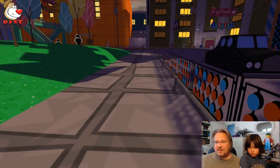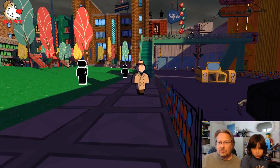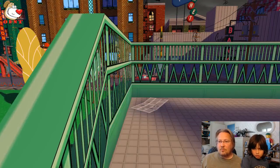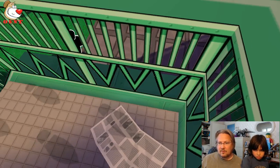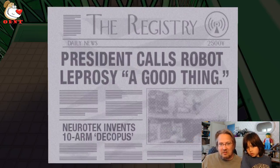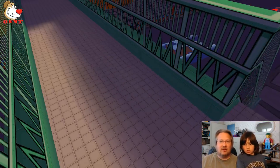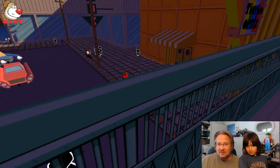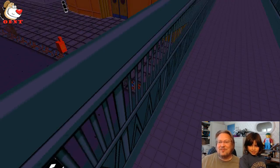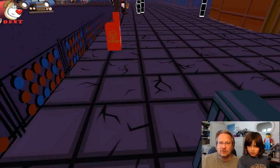I can't seem to jump over the fence — maybe there's a spot where I can get through. That's the guy I pull a string on. I can cross the street. There's a newspaper on the ground: 'President calls robot leprosy a good thing. Neurotech invents 10-armed decopus instead of octopus.' I knocked him off! He's okay. I'm looking for a mailbox with a chalk mark on the side.